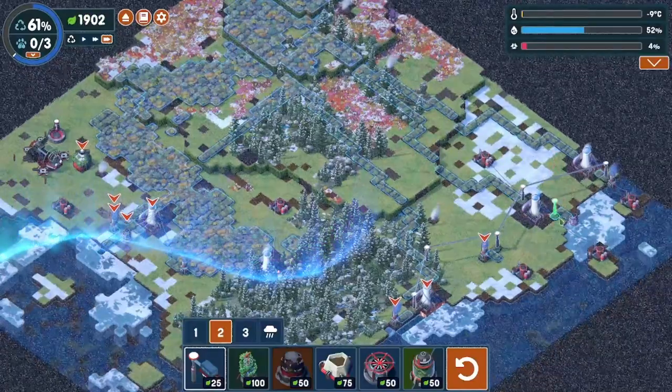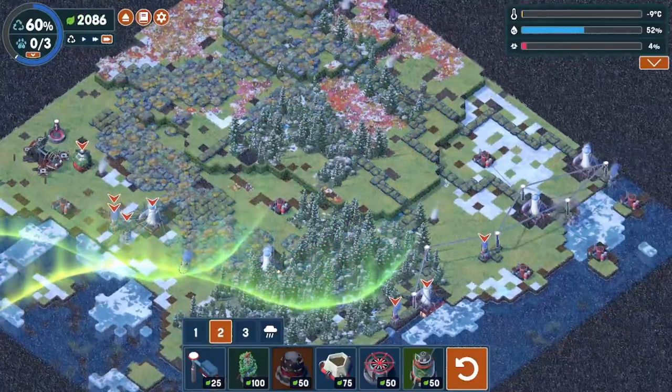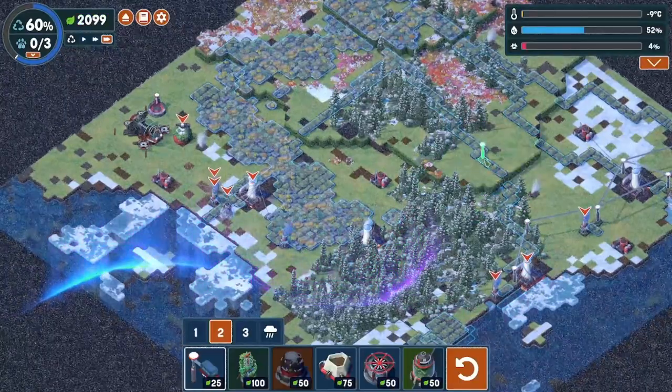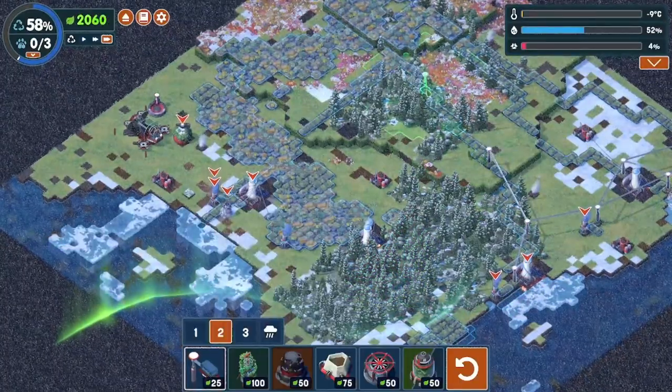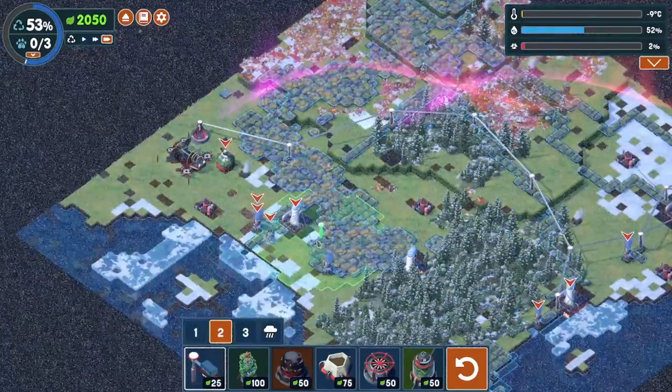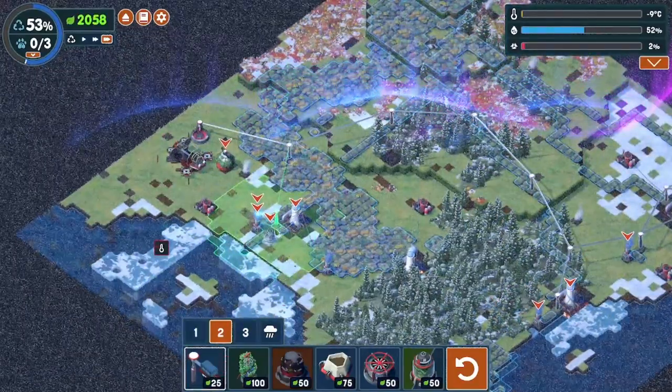We should be able to grab all of these buildings. We've got to tie it back to the main ship here, which shouldn't be too bad. Let's go ahead and do a couple of lines like so, and that looks pretty good about right there.